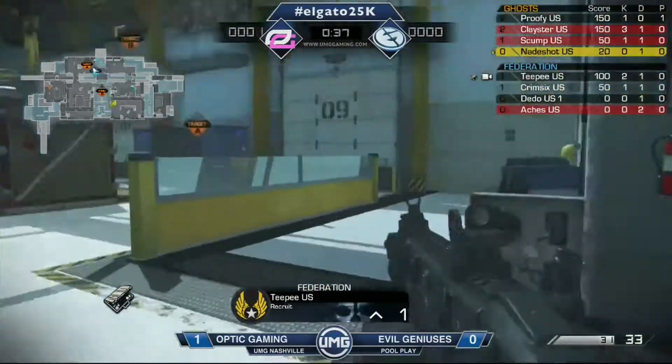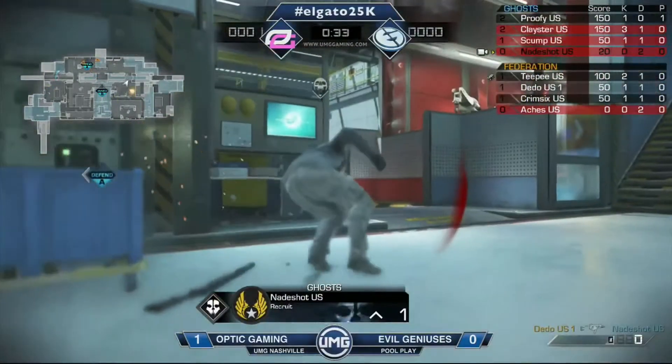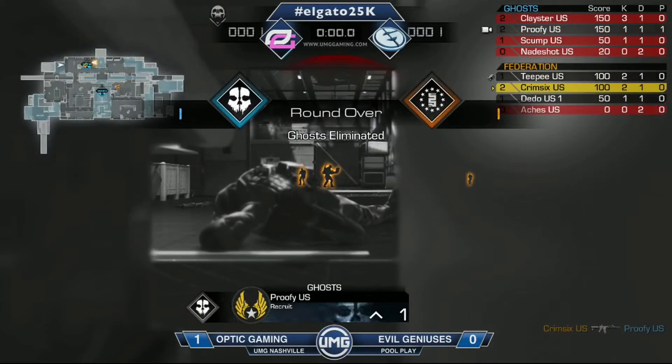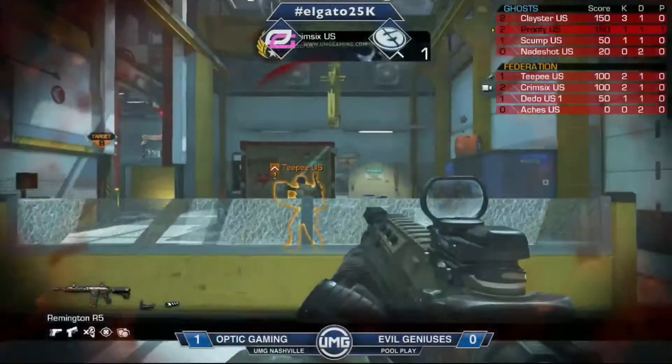They have a 3v2 advantage. They need to try and get this bomb down as quickly as possible and get set up to hold this off. And that's where the shotgun is going to be trouble — when they have to rotate out of B to A, that's going to be a difficult gun. Krem will clean it up, gets that second and fourth kill. Great job out of him. Big round — all tied up at 1-1. They really needed that as well. I think that kill by Krem just on the rotation was very critical.